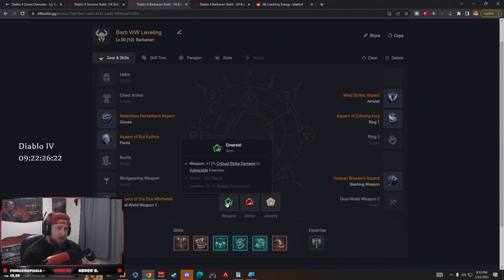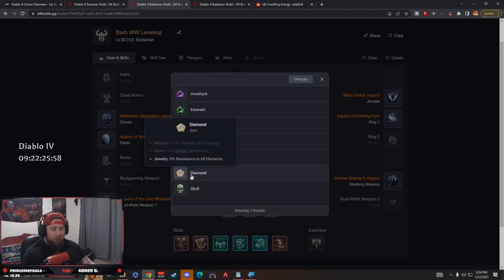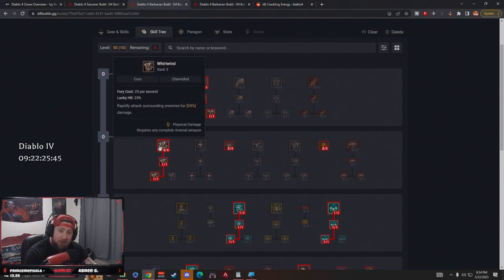For gems: in weapons use Emerald for critical strike damage against vulnerable enemies. For armor, Ruby is probably the best — always take it for max life. For jewelry use Diamond for all resistances, though you could use Skull for more armor. With a Barb though, you need all resist more than armor. That's the build — super fast, super strong, and you get to Whirlwind. Spin to win is back!